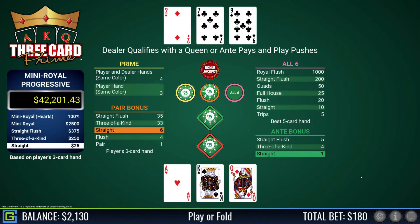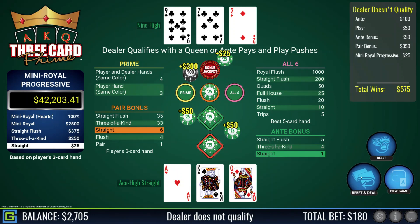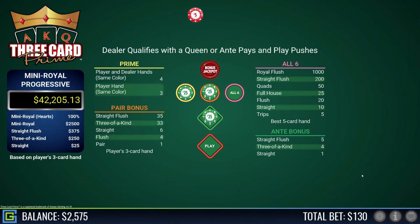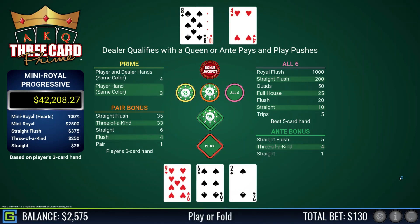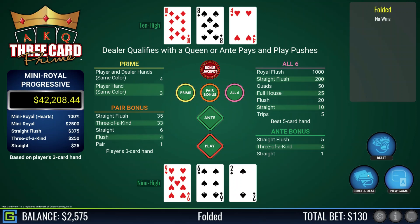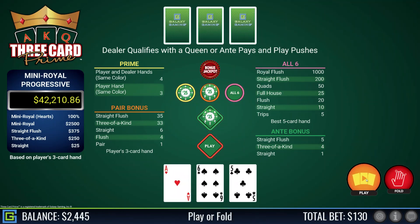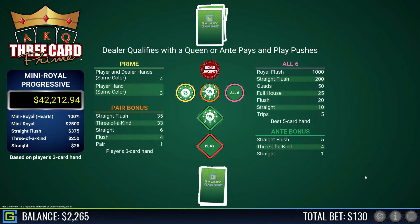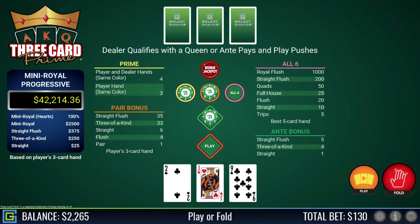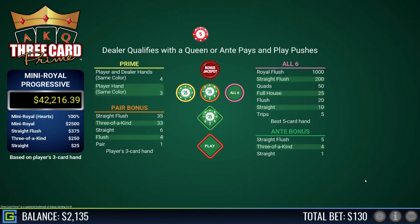Ace-king-queen — I have a straight! That was great, I get paid on everything except the play because the dealer didn't qualify with a queen high. Nine-six-two, fold. Ace-six-five, that's playable and dealer has a jack-high flush — this is not going too well this round. Jack-nine-two, fold. Dealer didn't qualify.